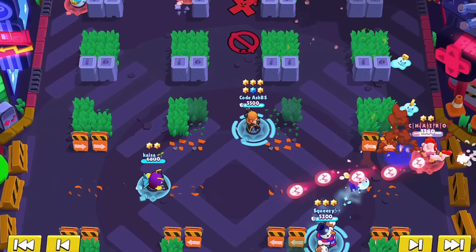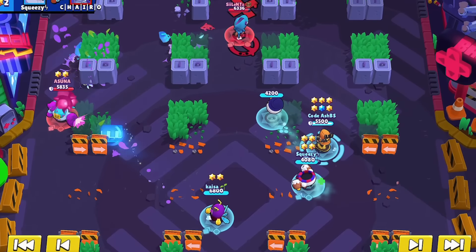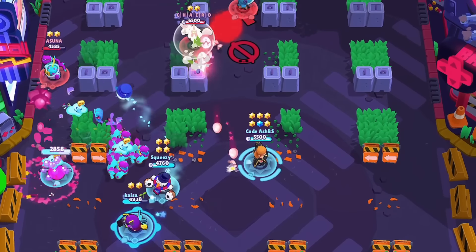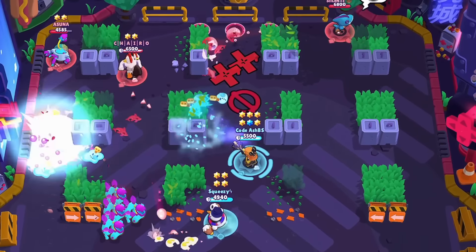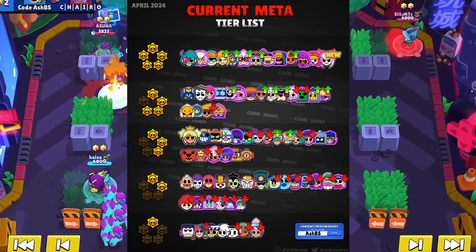Out of all these brawlers, only Belle and Maisie have hypercharges. It's definitely a marksman meta right now, as four of these brawlers can be debated into the top 10 in the game overall. We have Angelo, Belle, Piper, and Nanny — all S tier brawlers right now.